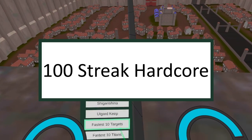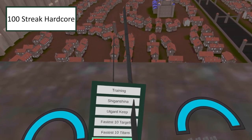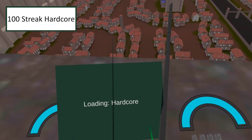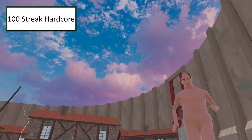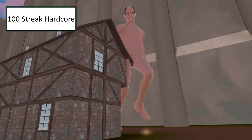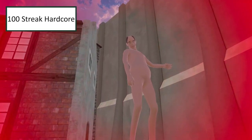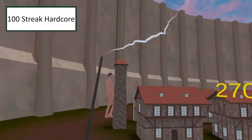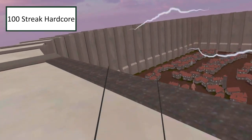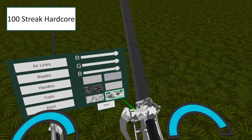100 Streak Hardcore: kill 100 titans in hardcore mode without dying. This is probably one of the most difficult achievements to get. If you don't know the difference between hardcore and normal mode: hardcore has a higher spawn rate of abnormals, there's no user interface so no crosshairs, no fuel indicator, etc. You can't run after being grabbed and titans have to be dealt 250 damage to die. All I can say is take your time and you can take breaks by finding a safe spot on the map and turning off your headset. Completing this achievement gives you a camo pattern handle.